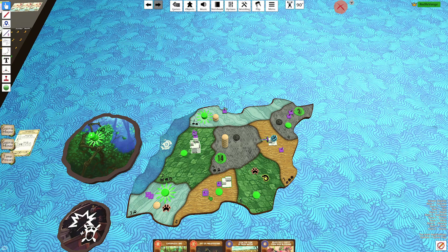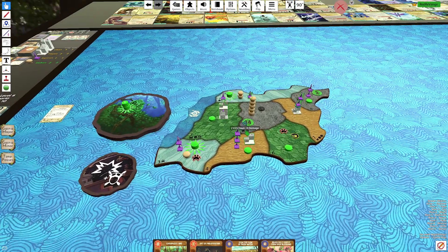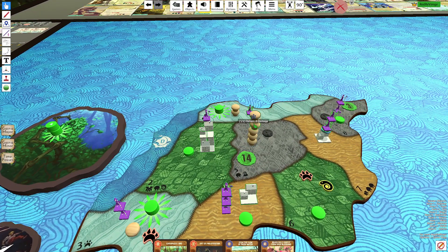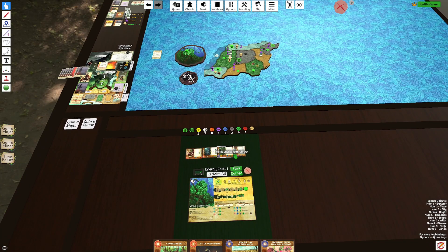We're going to play Fields Choked with Growth — we'll push 3 Dahan over here into this jungle, fully clearing this land. We then have that Left Innate, so it's two damage killing this Town here.